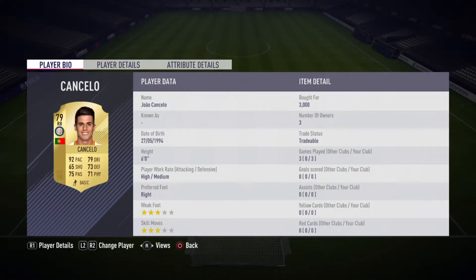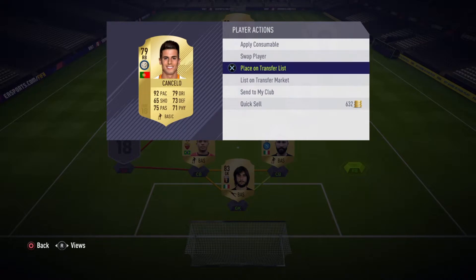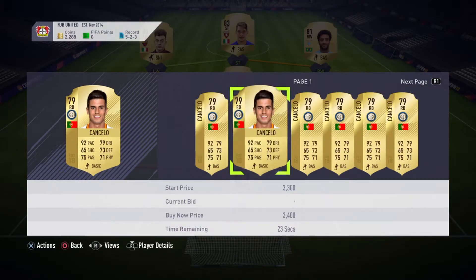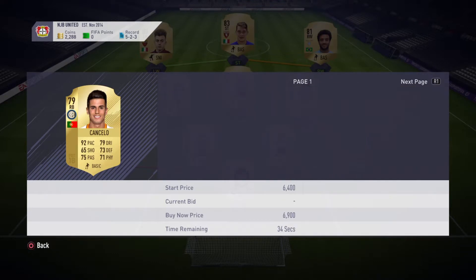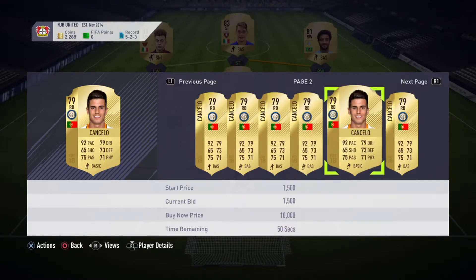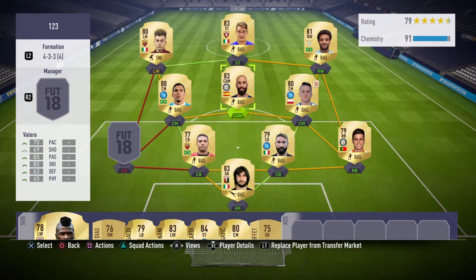I have Joao Cancelo. I got him for 3,000, so he is a bit pricey — that's mainly because he has 92 pace. By the time you watch this video the price probably would have dropped a little bit, but he's still pretty pricey. You guys can probably pick him up for 3,000 or cheaper, you just have to keep looking.